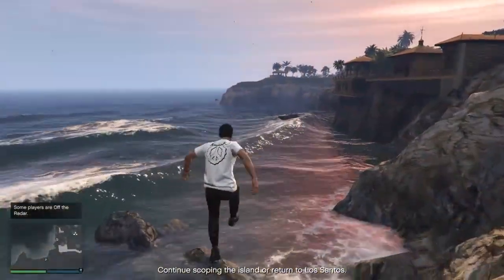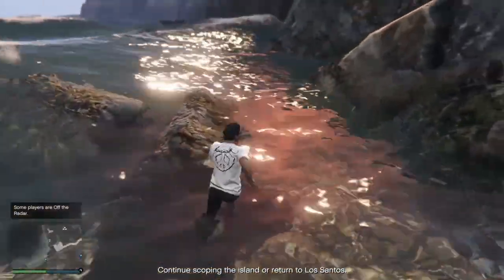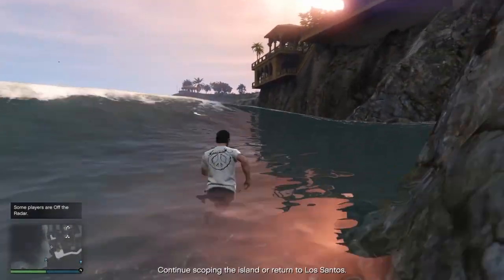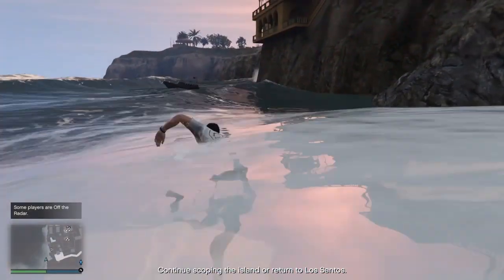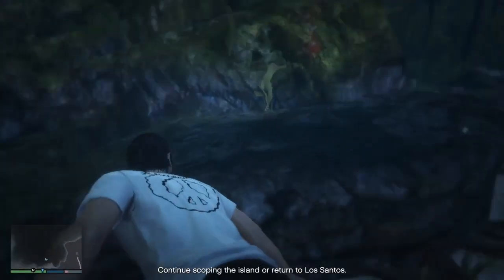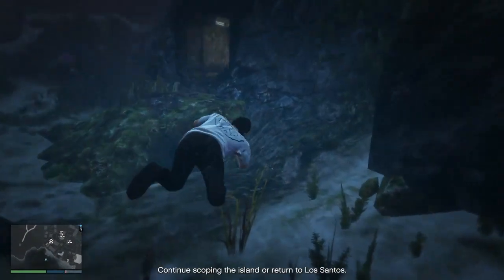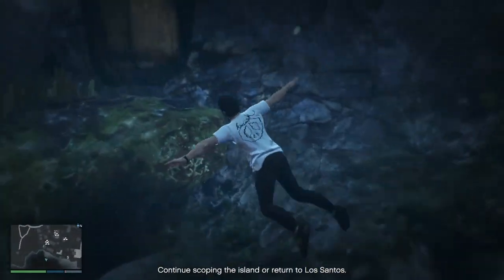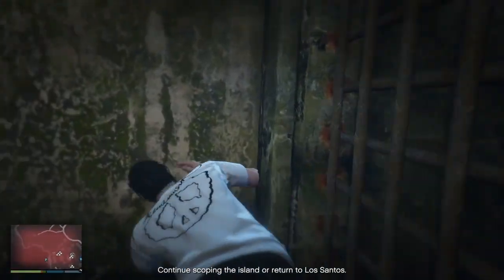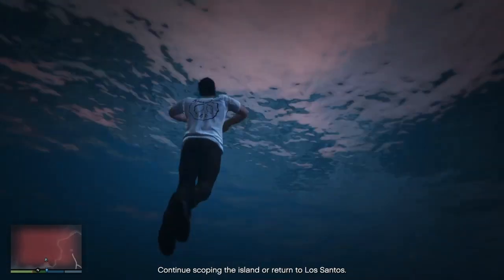Simply just jump in the water. I prefer to have the scuba suit — you have one in the submarine, so just use it. Then you dive and come towards the balcony. See on the map here, and then you find it just underneath. There's no need to take a picture because your phone isn't working anyway, but people will call you and confirm that you found this location.